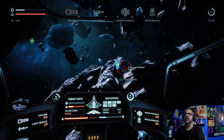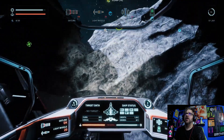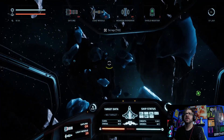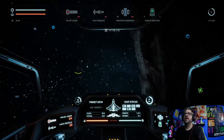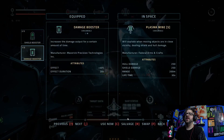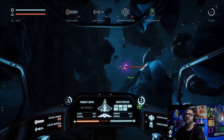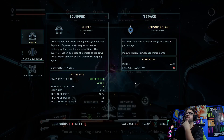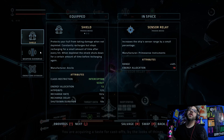I need to move because I don't know where that other one is. Nanobots — I always want nanobots when I can get them. I think that was all the turrets. Tech container — plasma mines. Plasma mines were pretty okay last time. We'll take that over the damage booster, so swap. I've already got a weapon overdrive, which is basically like that. You are acquiring a taste for castoffs, by the looks of things. Sensor relay — increases the ship's sensor range by a small percentage.